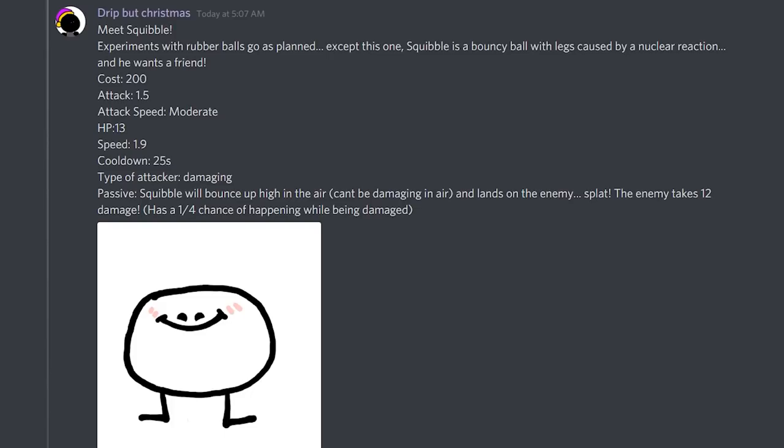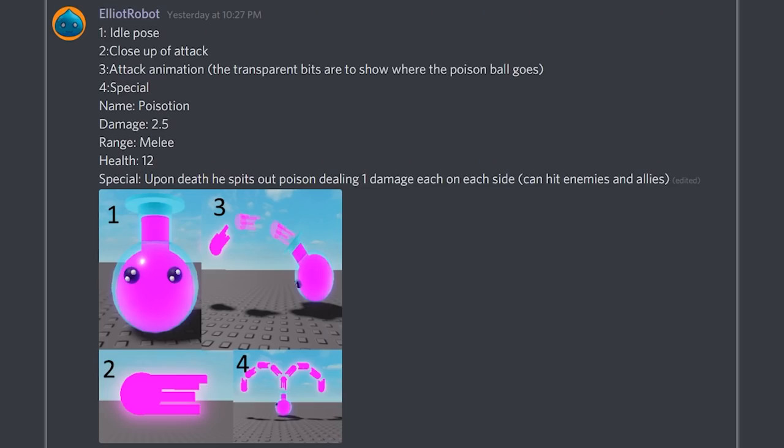The next one is made by Elite Robot. He made poses for literally everything. His name is Positon — I think that's a really cool name. Damage is 2.5, he's a melee unit which is kind of weird since he has a projectile, and his health is 12 which is really low. As I can see, he shoots out poison which is really cool, and his special upon death he spits out poison dealing one damage on each side, and that can hit both enemies and allies.